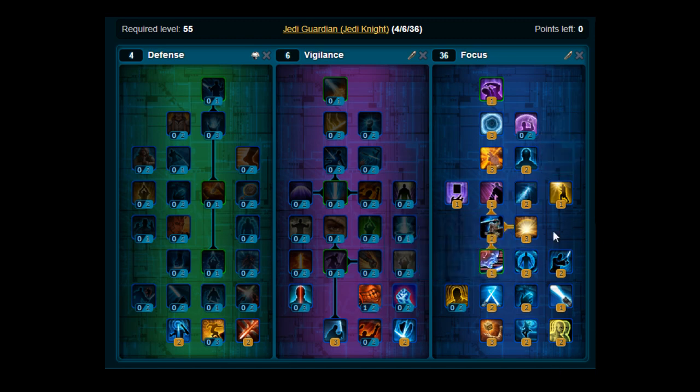For information on how to use it when you're levelling — single targets — you want to go for Sundering Strike, Zealous Leap, Force Sweep, Force Exhaustion, Force Stasis, Dispatch, Bladestorm, Master Strike, and Sabre Throw. You can use Sabre Throw, Sundering Strike, or Strike if you get below 7 Focus. Use Zealous Leap to activate Felling Blow, and Force Exhaustion to bring up the Singularity buff. Use Force Sweep when buffed with both Felling Blow and Singularity.